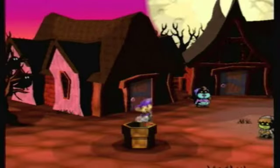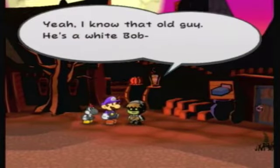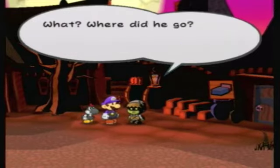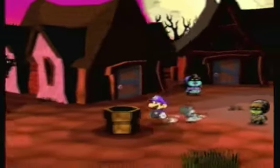Now in Twilight Town — the guy you want to talk to is this one. General White — yeah, that old guy, a white Bob-omb? He was here until recently. Where did he go? What am I, a secretary? He looked tired, that's all I know. And the trail ends... but if we go back to far outpost...